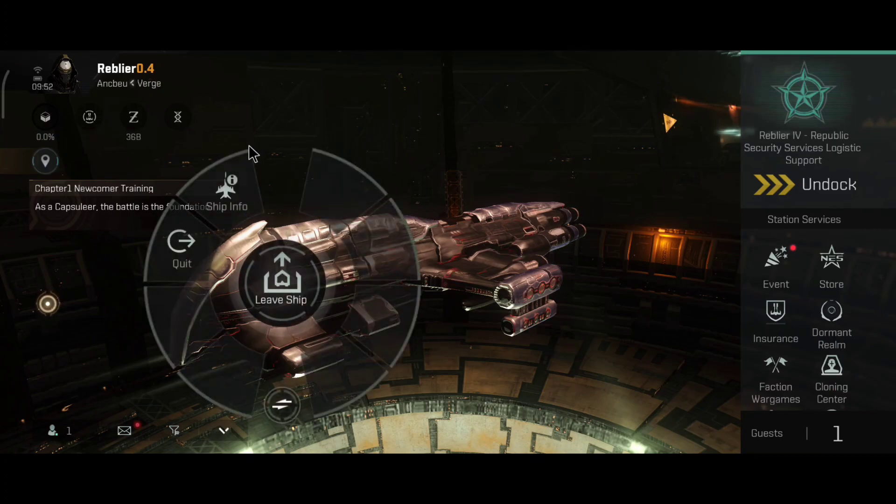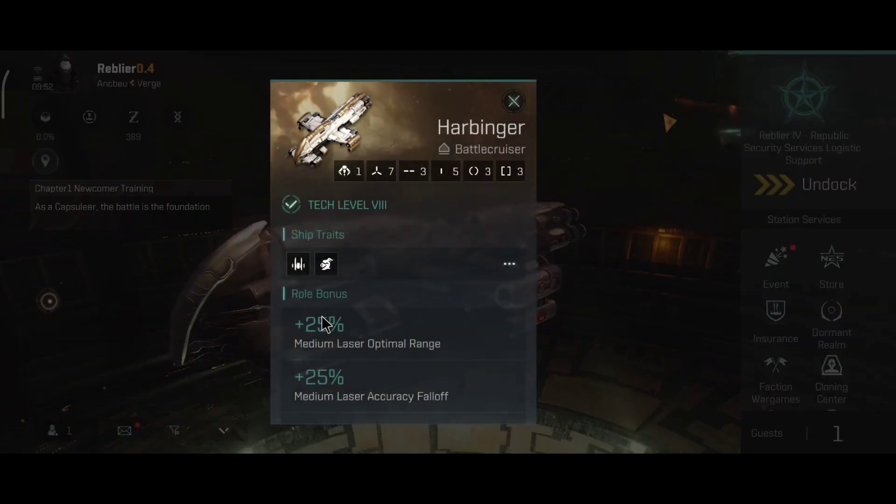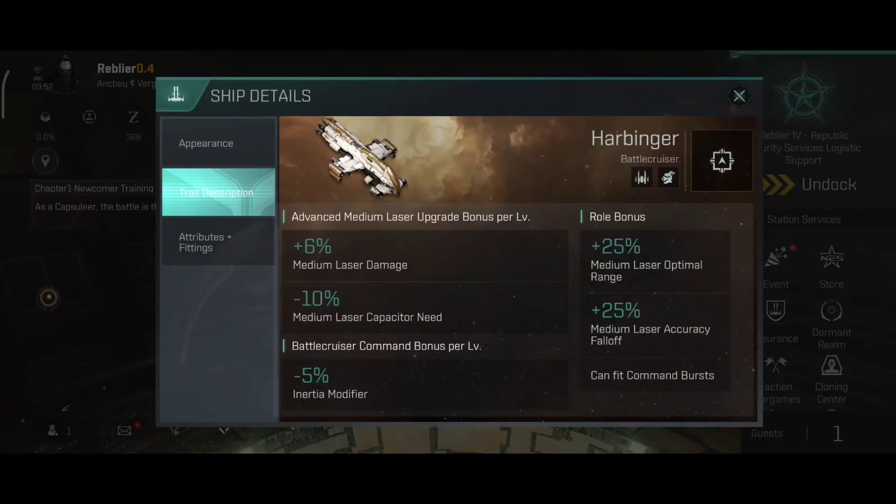Let's quickly take a look at the ship info and trade description, then I'll show you the build. Plus 25% medium laser optimal range, plus 25% medium laser accuracy falloff, and it can fit command burst modules. The advanced medium laser upgrade bonus gives you plus 6% medium laser damage, minus 10% medium laser capacitor need, and the battlecruiser command bonus gives you minus 5% inertia modifier.